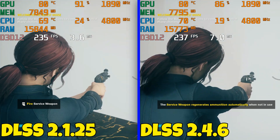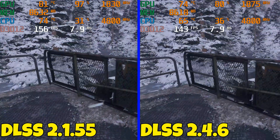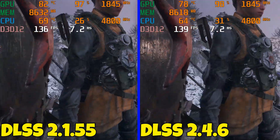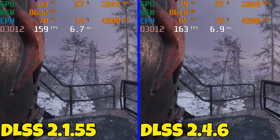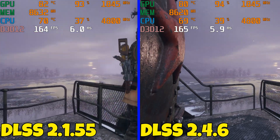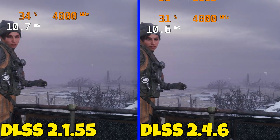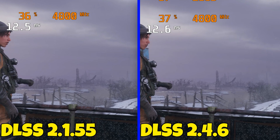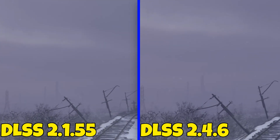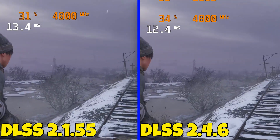Moving on to Metro Exodus Enhanced Edition with ray tracing — it's a beautiful game. At first I didn't notice much of a difference; this is one of those games that doesn't have a sharpness slider for DLSS. Frame rates are slightly higher on 2.4.6, more consistent. Keep an eye on the light post on the left — you can see slight streaking on the original, but it's completely gone on 2.4.6. On movement you can see improvements especially on leaves, and then it's completely gone.